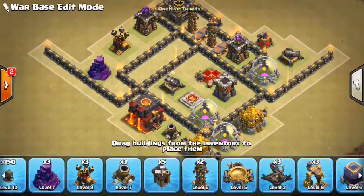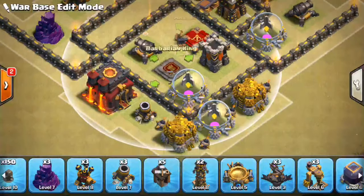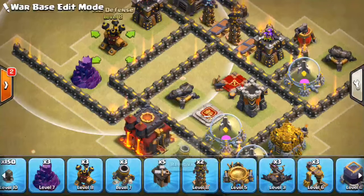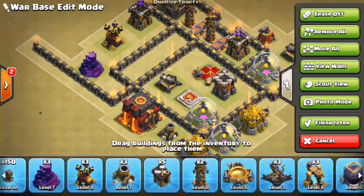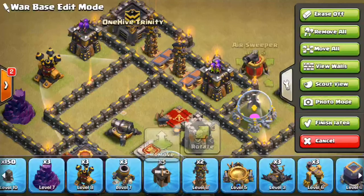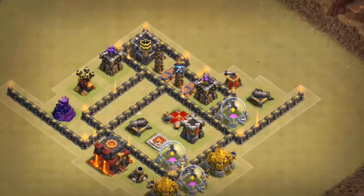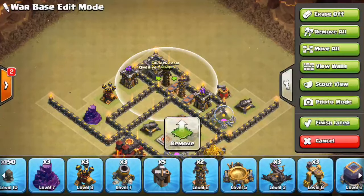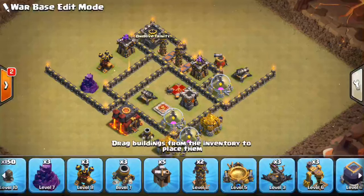Just to summarize: the important things to have are the hero chamber with the mortar on one side, the dead space, and the air defense on that same side. The air sweeper pushing the healers towards that air defense — you can move it over one or two tiles. And probably most importantly, this little strip that the giants will most likely path into, with the Teslas and spring traps — you can use three to six spring traps to take out those giants. I encourage you guys to come up with a similar design rather than copying it exactly, since people on YouTube will figure out ways to beat it. Thanks for watching and good luck with your base at Town Hall 9 defending against HGHB.